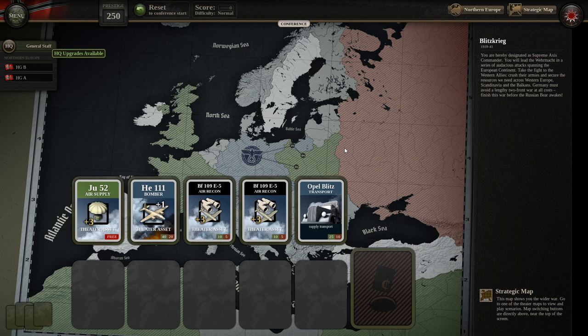So we are in the first conference group. You get these breaks between operations where you pick new cards that give you additional theater assets during the game. We have to pick cards to fill out our deck. We get JU-52 Supply Drop, Opel Blitz Transport, BF-109 E-5 Air Recon — two of those — one HE-111 Bomber Theater Asset, and JU-52 Air Supply.